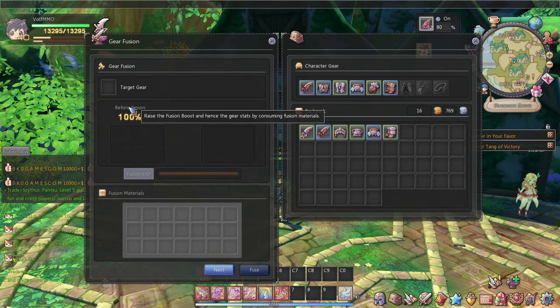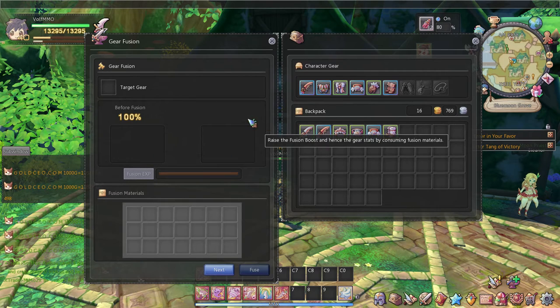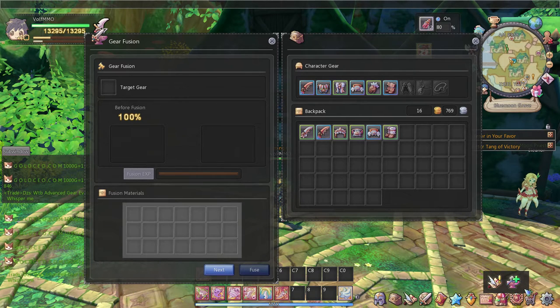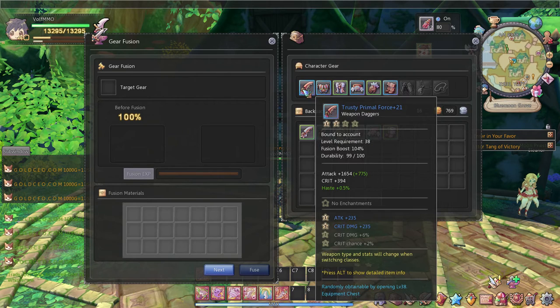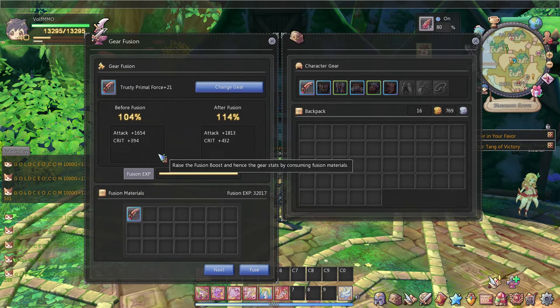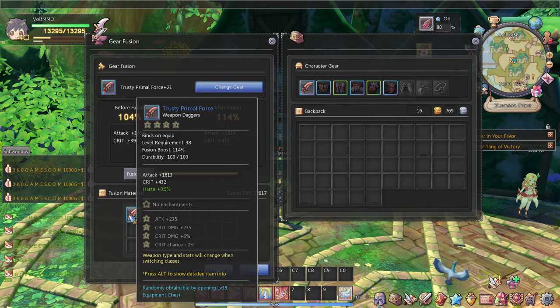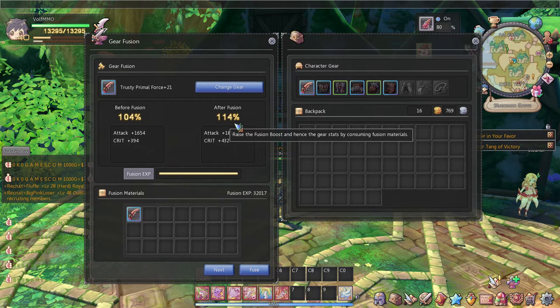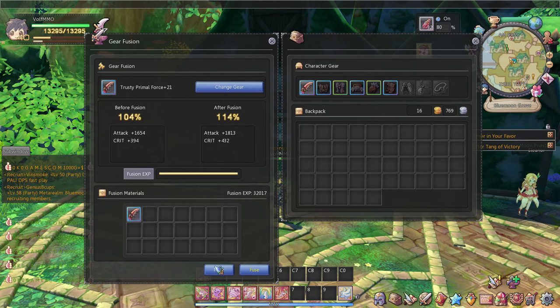Now we're going to gear fusion. Fusion is pretty much just fusing two of the same gears together — they have to be technically the same gear. You know you can fuse gears when this little icon shows up saying gear fusion is available. As you can see I have another dagger — they're both the same — and once I get the bar full, it actually boosts the attack. As you can see, it goes to 14 after I fuse it and I get a lot more attack.